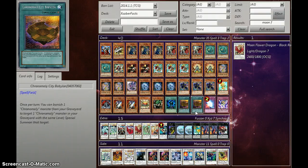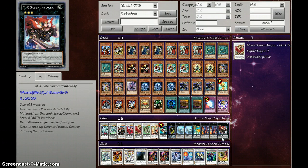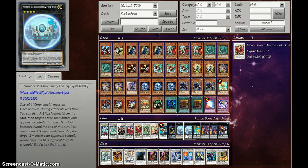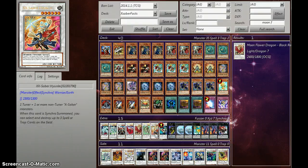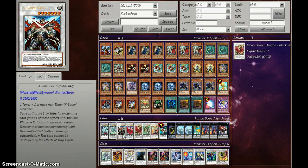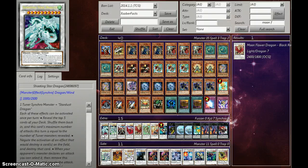Two X Saber Passions, one Level Eater, one X Saber Palomuro, Dark Core two, one Chronomero, City of Babylon one, Mirror Force one, Karma Cut, X Saber Invoker, two Gargoyle Guardians, one Levy of the Sea Dragon, two Number 36, one Chronomaly Fork Yucks, one Mechamek, one Formula Synchron, Naturia Barkion, Moon Flower Black Rose Dragon, X Saber Salsa, Stardust Dragon, Shooting Star Dragon.